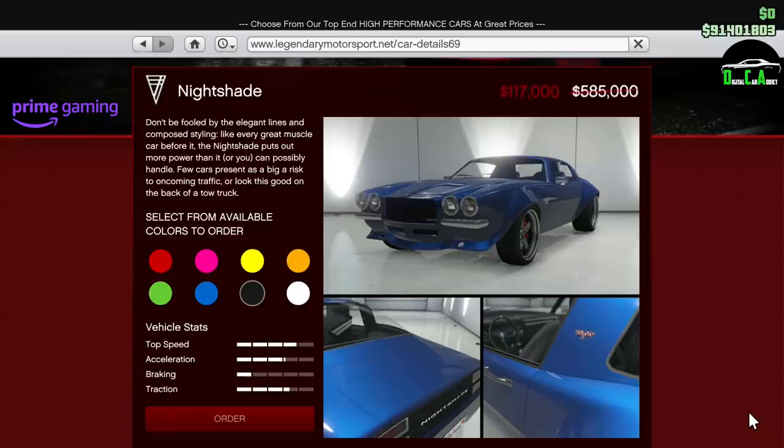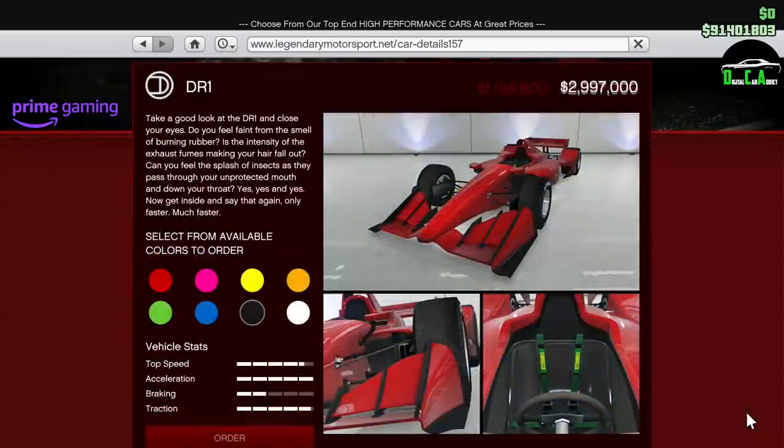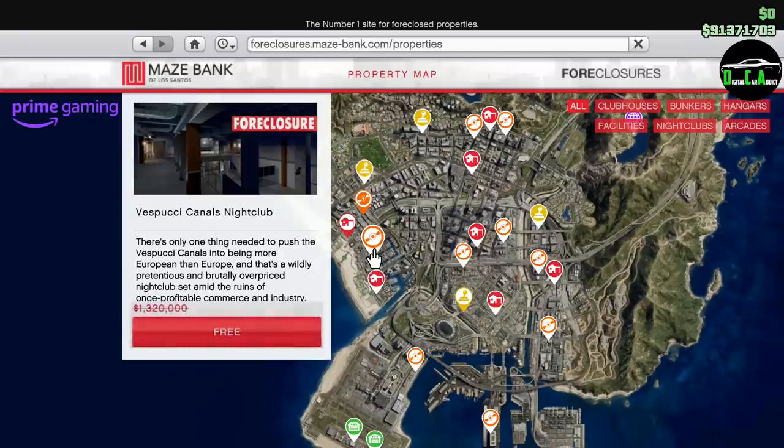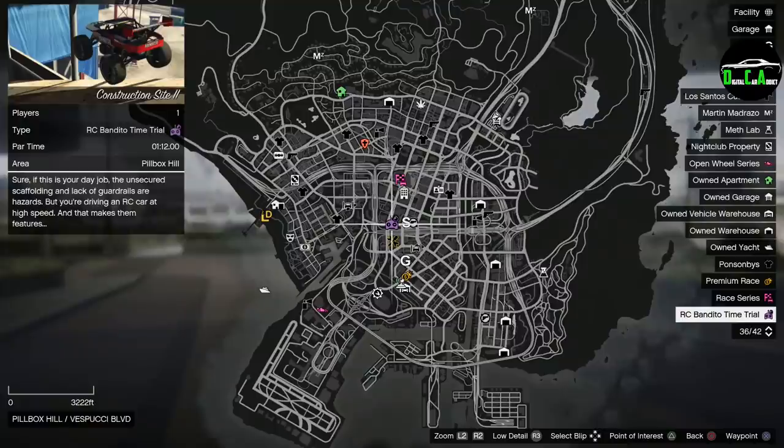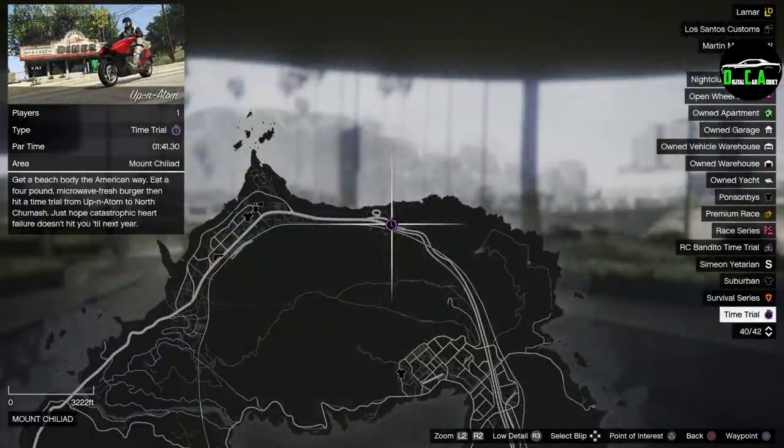As far as Prime Gaming discounts, we have the same ones as last event week: 80% off the Nightshade, 60% off the DR1, and 100% off the Spucci Canal's Nightclub making it absolutely free, plus 200,000 for logging in during the event week period if you haven't already.